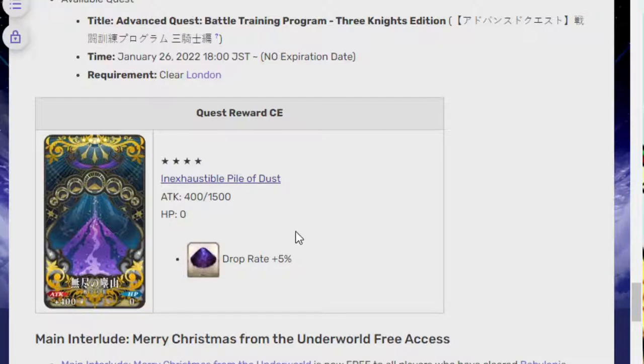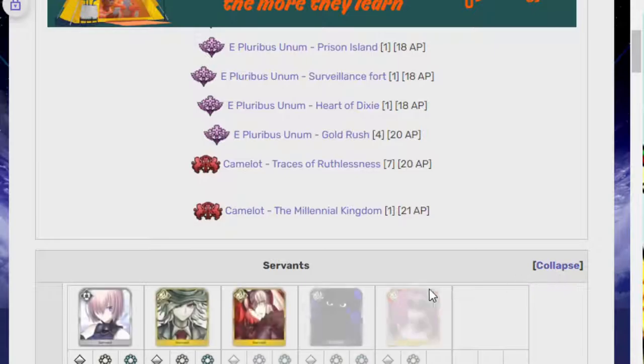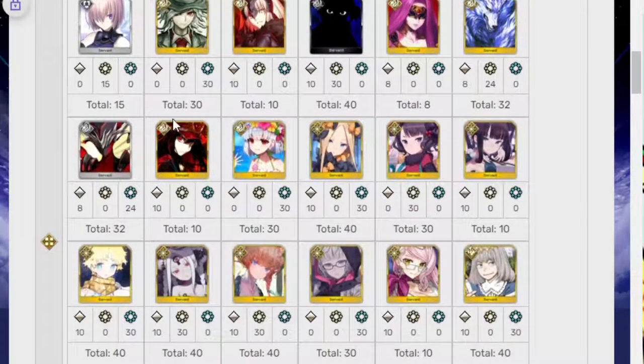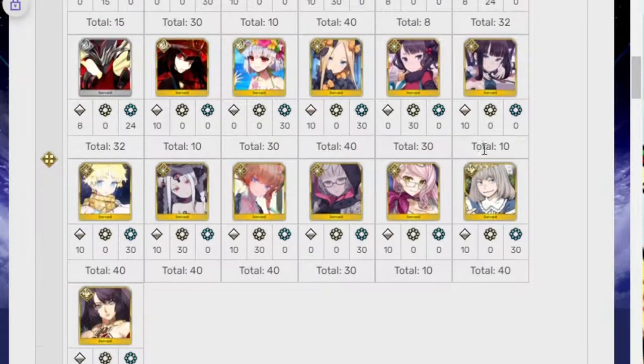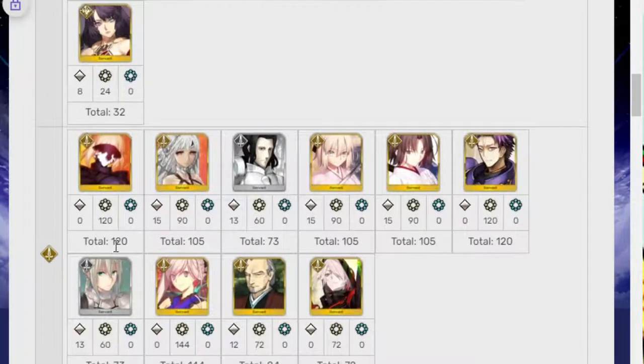FGO is a game where the materials are very hard to get. For example, let's look at void refuse itself — we can see all the units that need void refuse. Mash needs 15, Dantes needs 30, Jolter needs 10 — and it goes up to 40, 32, 30, 40, 105, 120, 144... and we're only on the sabers. Numbers like 73, 105, 120, 144, 140, 144, 112 keep appearing. The highest number might actually be 144.